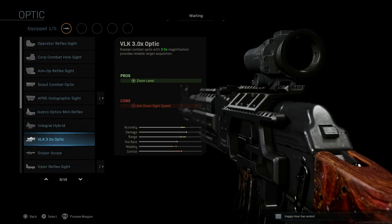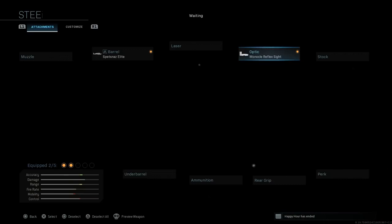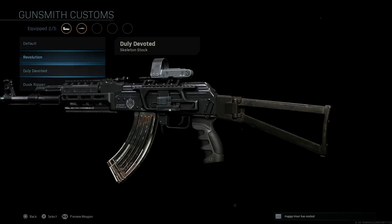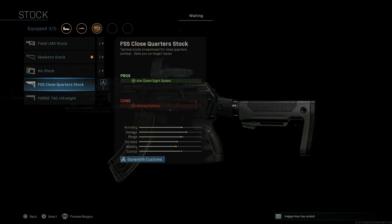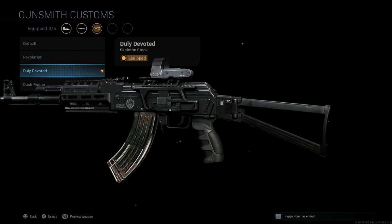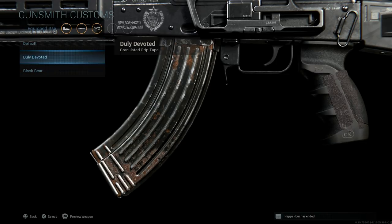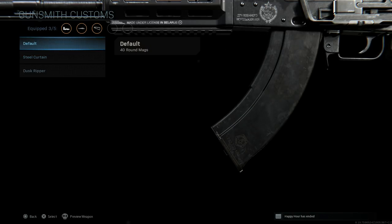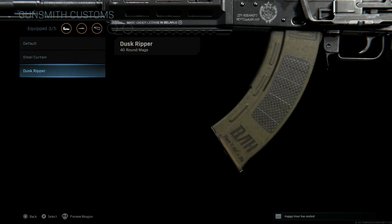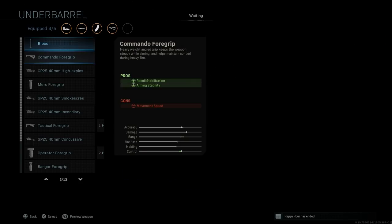For the laser we'll skip. For the optic we'll do the Monocle Reflex for that Russian red dot sight — you can see how the Sand Sweeper would look but we want to keep the black finish. For the stock, we can do Duly Devoted for more black finish, or just the standard Steel Curtain FFS stock. We'll go with the skeleton stock for the Duly Devoted — that's three attachments. The grip stays the same; you can't change out the whole pistol grip, only the grip tape. For an AK-15 we want the 7.62x39mm rounds.